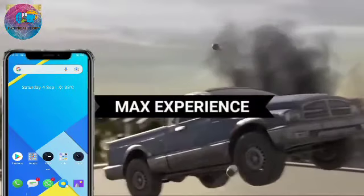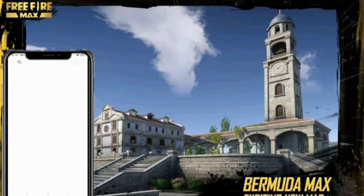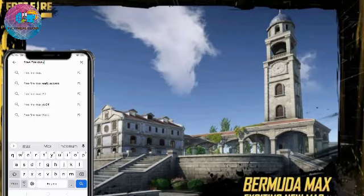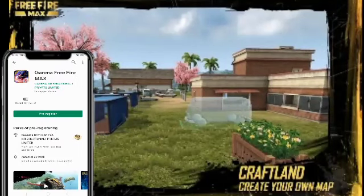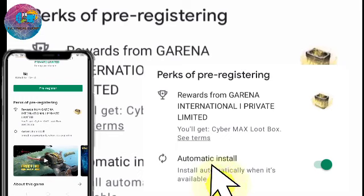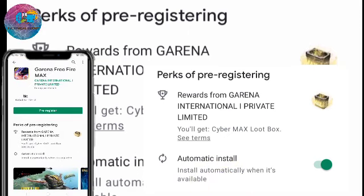So first of all, friends, what you have to do is open the Play Store. After opening the Play Store, search for 'Free Fire Max'. As soon as you search Free Fire Max, it will appear on screen. Then you can tap pre-register. And as per the diagram shown here, it is stated that the game will automatically install when you have pre-registered.